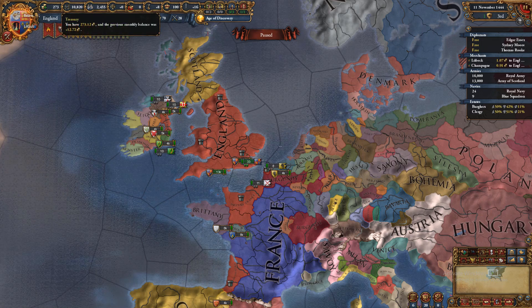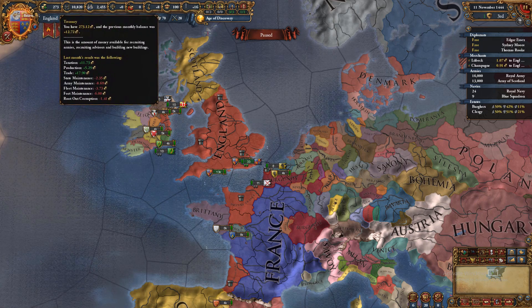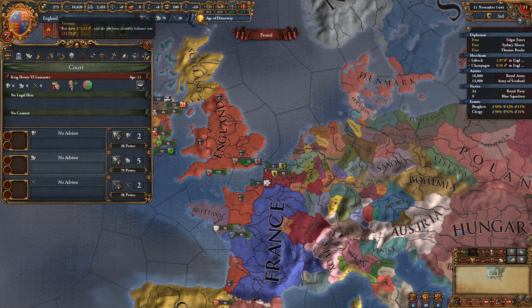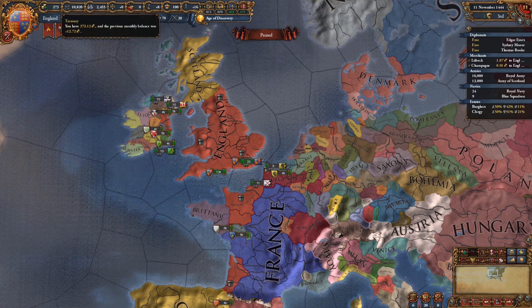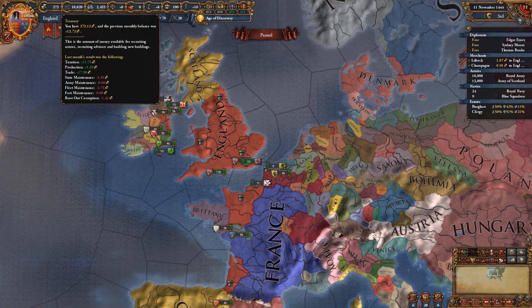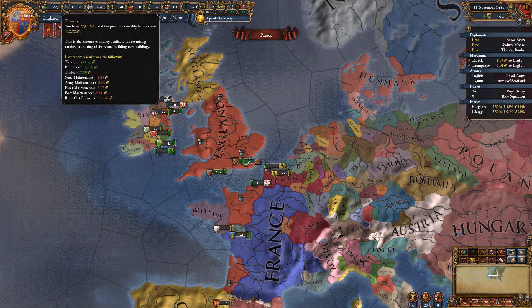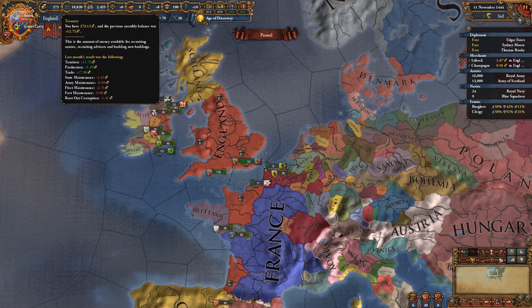The first thing is your treasury. Money in this game is called ducats. Simply put, if you see a plus sign you're making money. If you hover over it you can see basic things like how much money you're getting from taxation, production, and trade, and how much you're losing. You always want to see it at a plus, but money in this game isn't the end of the world — you can survive.